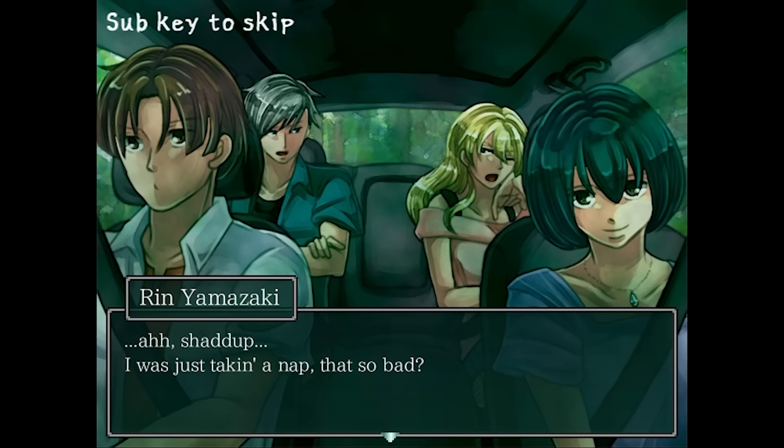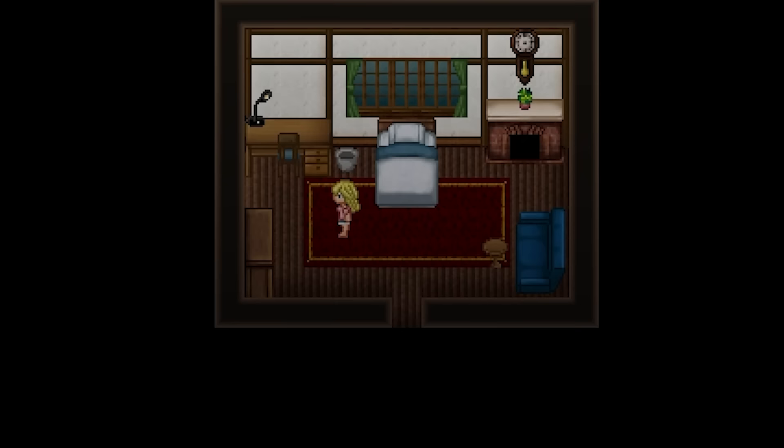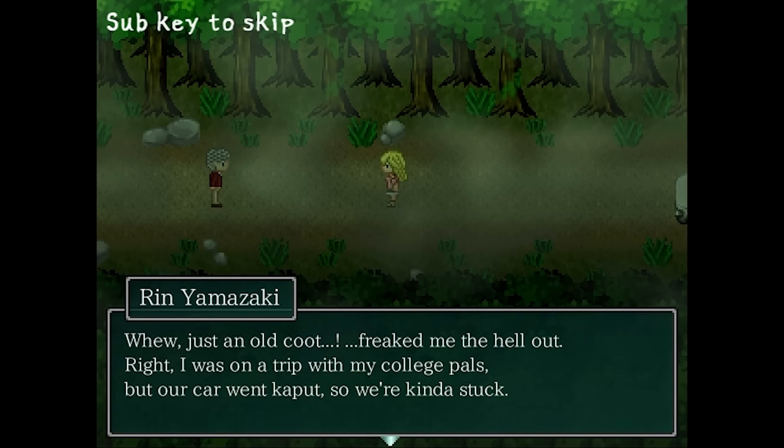The character art in cutscenes is the same style Uri always uses, with some different coloring and shading. The hair almost looks metallic and is overly detailed compared to the rest of the body — not my favorite, but not bad. Oddly enough, the pause menu art looks substantially closer to Uri's other work. As the group continues through the fog, the car slowly crawls to a halt. Rin steps outside and spots an old man. She explains the situation, and he offers to let them stay at his home. He shows the kids to the guest rooms before leaving to prepare dinner.